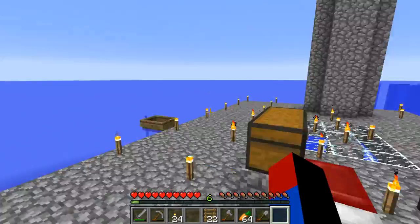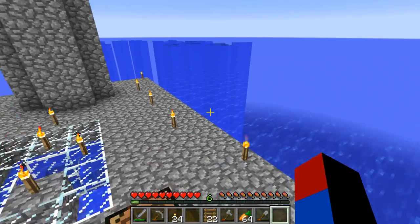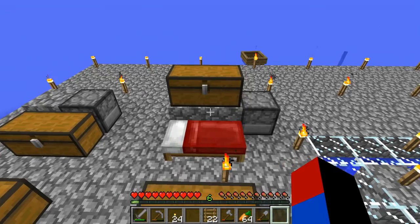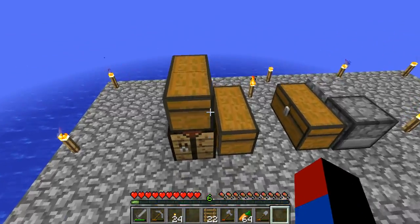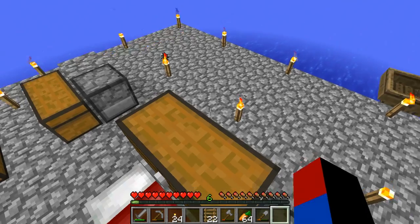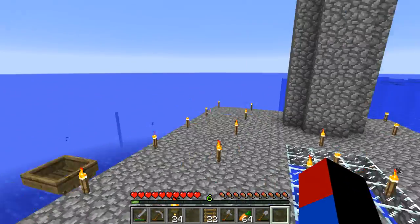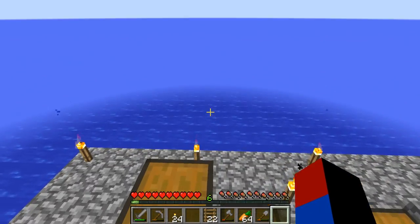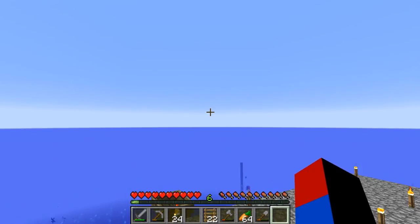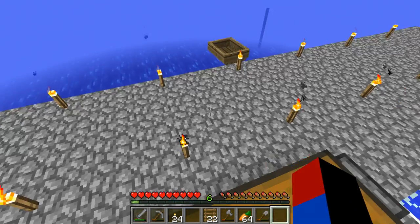This endless expansion of 90-block-deep nothingness, with just the occasional village and the occasional mineshaft. My end goal for this let's play would be possibly going to the End and killing the Ender Dragon. The reason for that is I added the stronghold command into the superflat preset, so that's going to spawn three strongholds in this world. We might start farming some endermen, get some Ender Eyes, craft those together with blaze powder, and then find a stronghold by throwing Eyes of Ender from our boat.